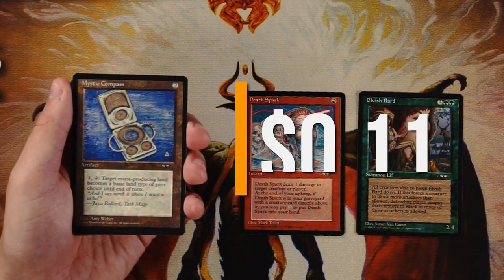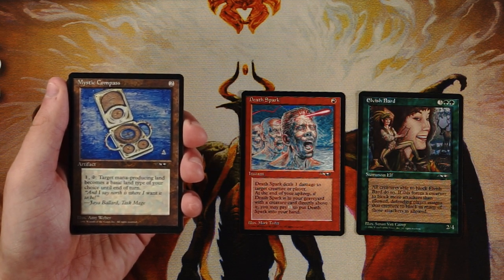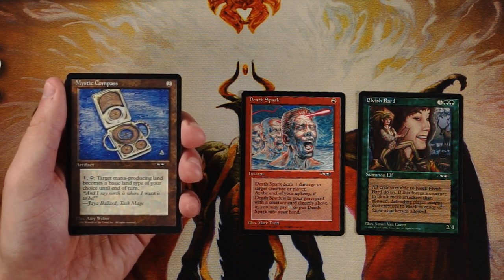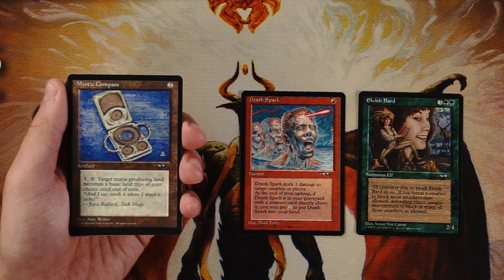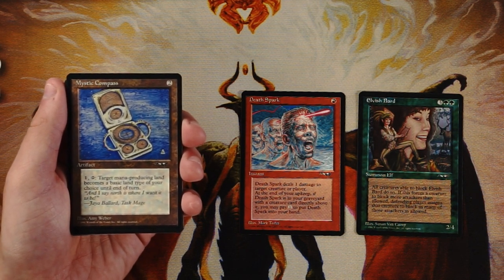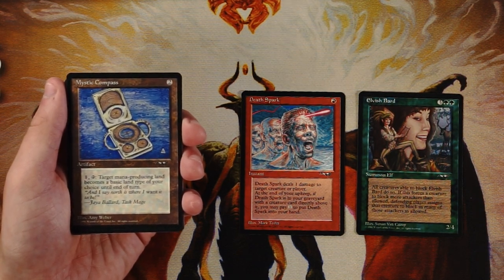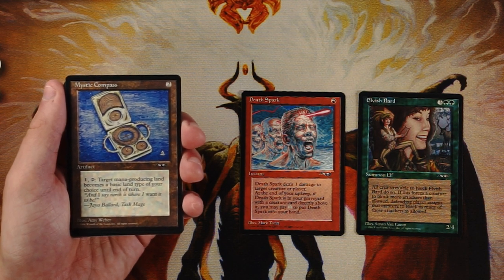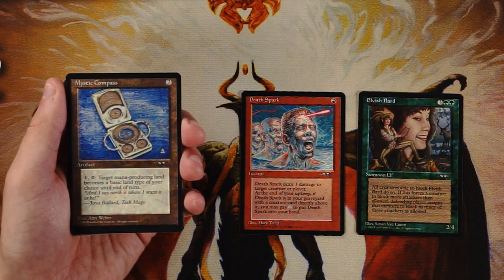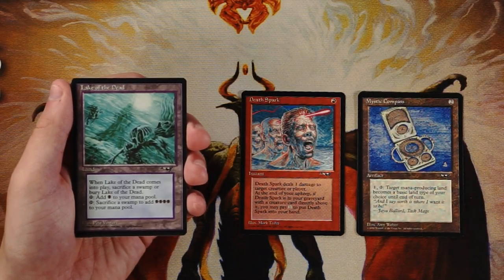Mystic Compass is an artifact for two. You can pay one and tap it to make a target mana-producing land become a basic land type of your choice until end of turn — a roundabout way of getting mana fixing. There's a cool Jaya quote on the card, but I think it's just a bad card. It allows splashing in a multi-color deck, but it doesn't ramp you and doesn't forward your game plan. Death Spark is definitely better here.